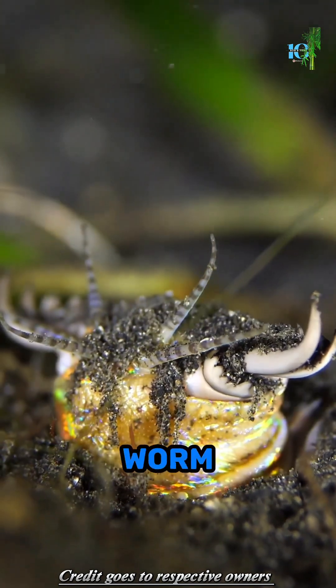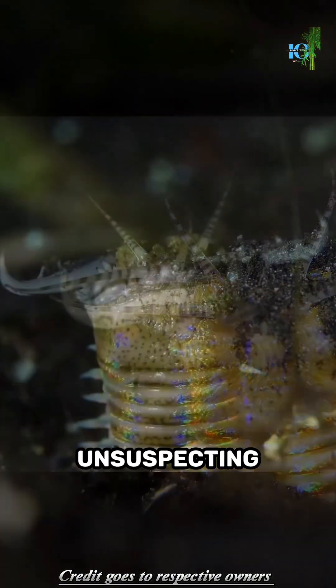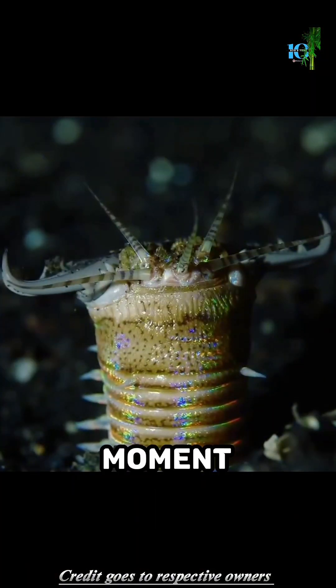The Bobbit Worm spends most of its time hidden in the sand, waiting for unsuspecting prey to pass by. When the moment is right, it strikes with astonishing speed, snatching its victims with a single deadly bite.